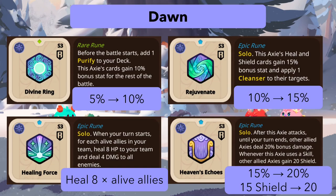Heaven's Echoes changes from 15 to 20 bonus damage and 15 to 20 shield. This could push it to see more play since 20 bonus damage is quite significant, and it stacks with other runes. It could make for a great support axie boosting one damage dealer to deal massive damage.